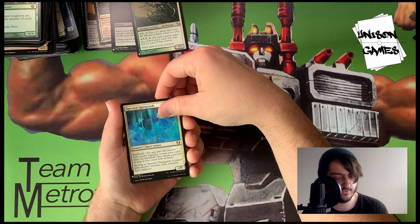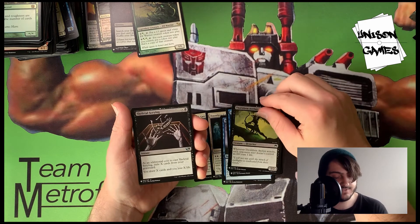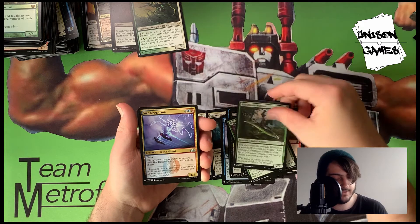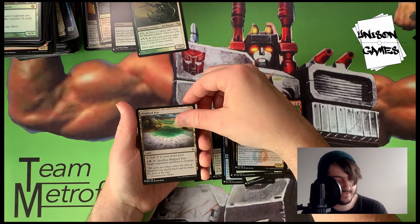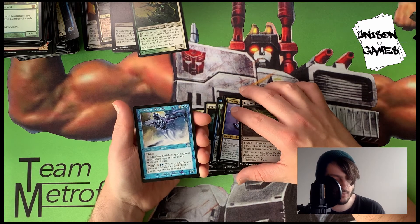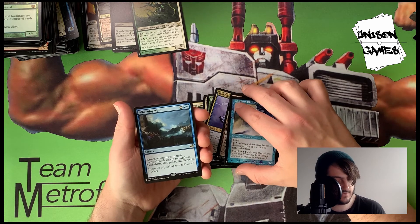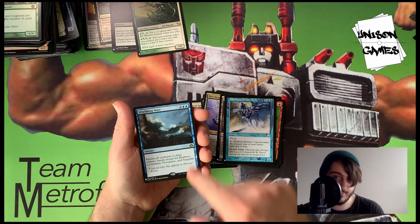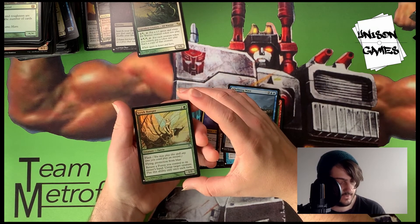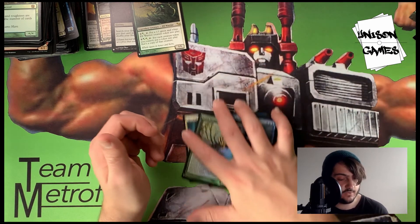Last pack! Spectral Gateguards, Dauntless Cathar, Nagging Thoughts, Brilliant Spectrum, Thornbow Archer, Skeletal Scrying, Canyon Lurker, Dragon Breath, Siege Worm, Bitter Blade Warrior, Wee Dragonauts, Blightened Fen. Mistform Shrieker has Flying and can Morph — pay one to change its creature type — a 3/3 for five. Whelming Wave returns all creatures to their owners' hands except for Krakens, Leviathans, Octopuses, and Serpents — shouldn't that be Octopi? Scribe Ranger has Flash, Flying, and protection from blue — return a Forest you control to your hand to untap target creature.